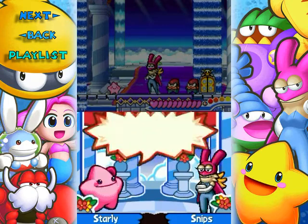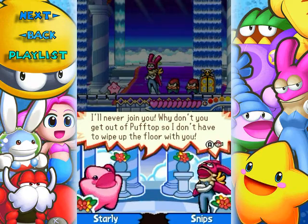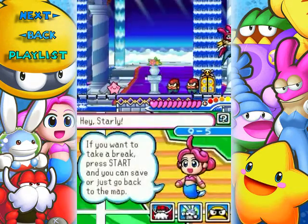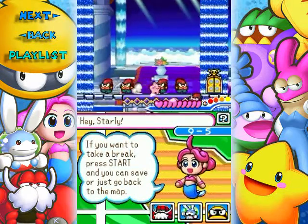Being a bad guy is more fun — I'll never join you! Why don't you get out of Puff Top so I don't have to wipe the floor with you? Wipe the floor — that's funny. All right boys, let's do it! And it's basically a repeat of Peeps's squad.